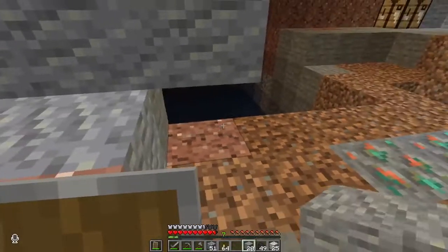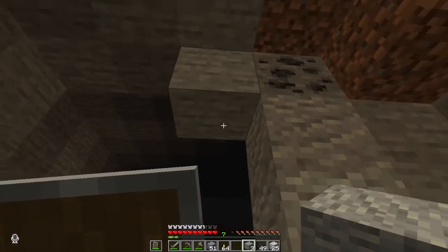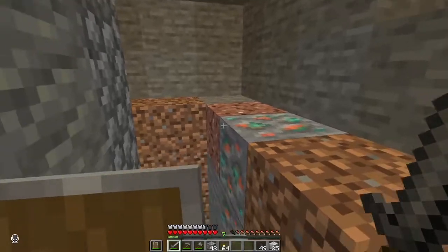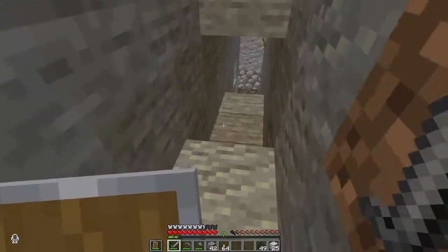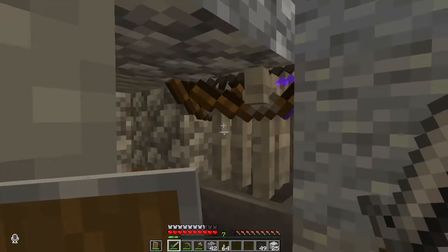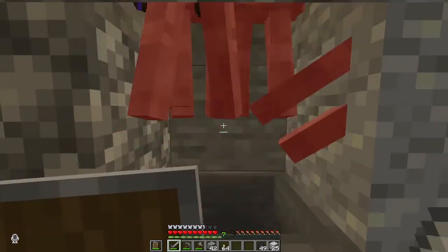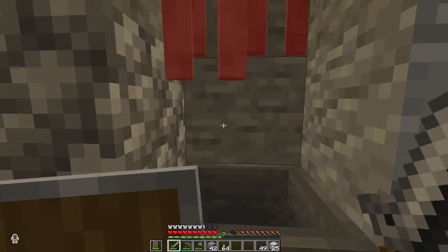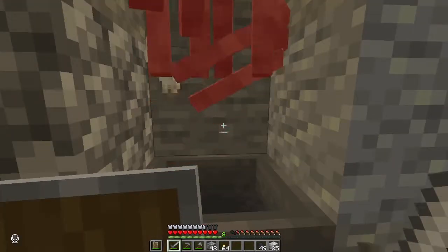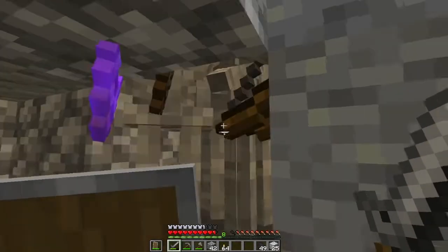There needs to be complete darkness for the skeletons to spawn, so I am going to block off this wall completely. So much later that the old narrator got tired of waiting and they had to hire a new one — I have completely blocked off the farm and now let's see if any skeletons spawn at all. And here we go — voilà! The skeletons are here. Currently the spawning rates are not that great because the surrounding caves are not lit up properly — they still need to be lit. Also note that this farm is very convertible — you can easily convert it into a stray farm by placing powder snow right here.